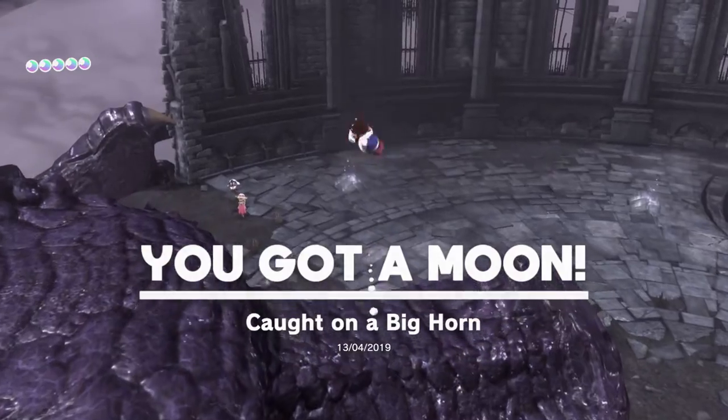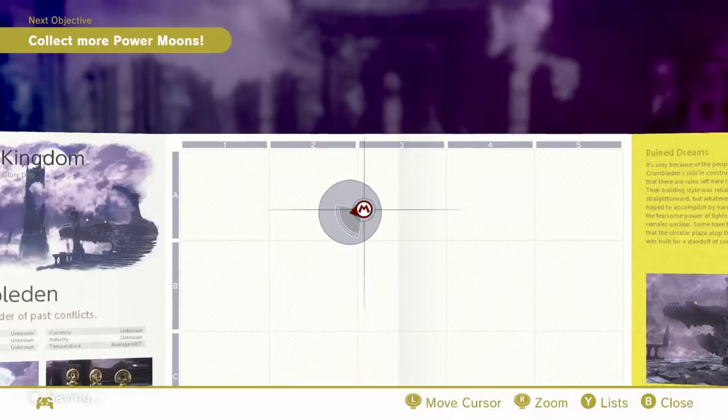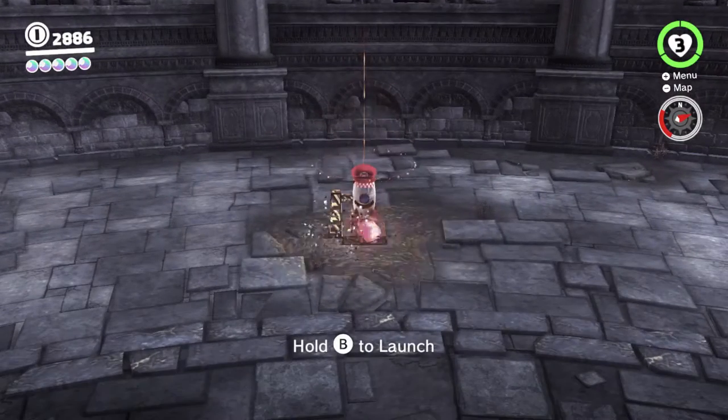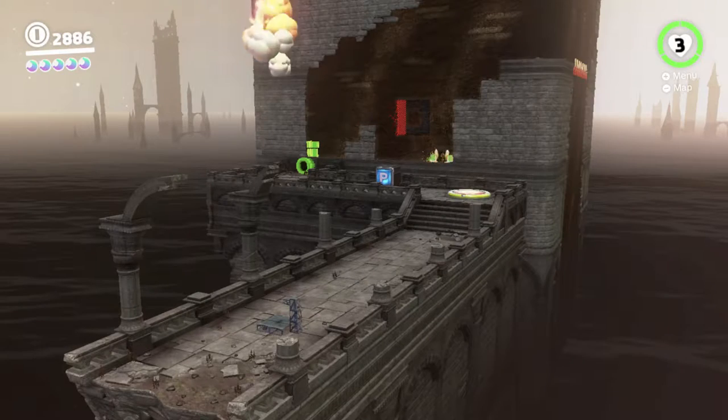There are four more to do, and that's the two sub-areas. There's one rocket over there, and there's one of the moon rock pipes behind the Odyssey. So we'll be doing this one first since it's right here. I forget which one's which, so we'll see what this is about.